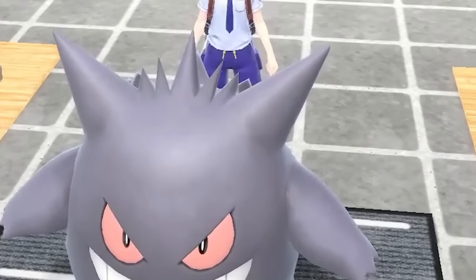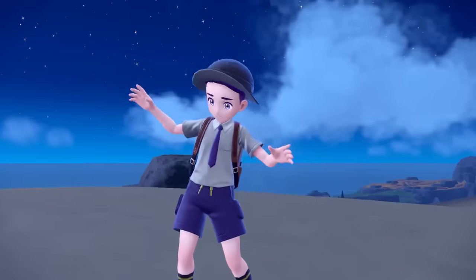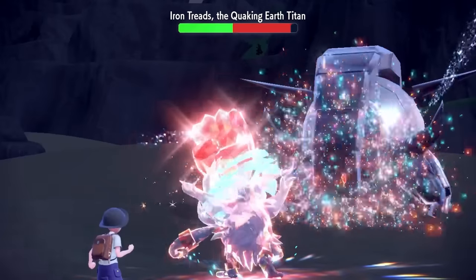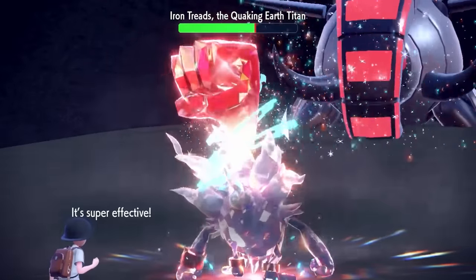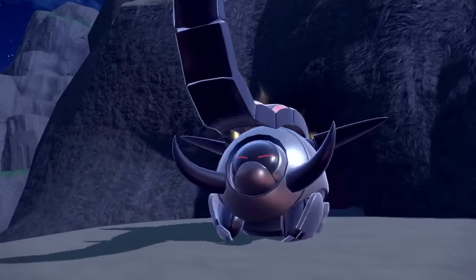I think my game is haunted - which is definitely on theme - but this is the second Porkbelly bug and this time he wasn't even on the team. I'll just ignore that for now and go fight Iron Treads, the Earth Titan. Lamb Chop just Brick Breaks it twice, and then for phase 2 a combination of Brick Break, Close Combat, and a Fire Fang from Arven knocks out the Quaking Titan.